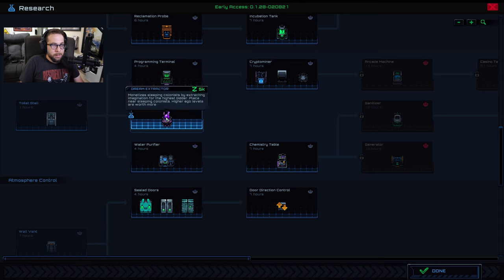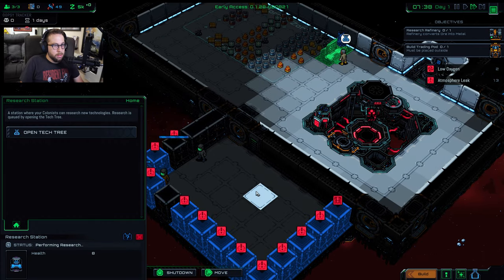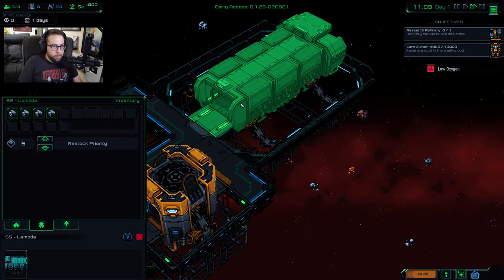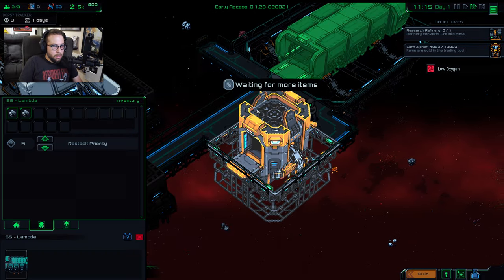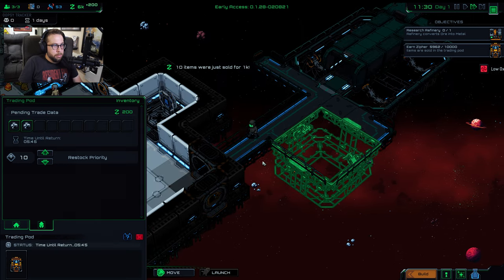Next I'm going to get the dream extractor, which actually harvests money from our people sleeping — interesting device. Over here at our ship, they're unloading the ore we got and throwing it right into the trading post. There it goes, that's going to make us a little bit of money.